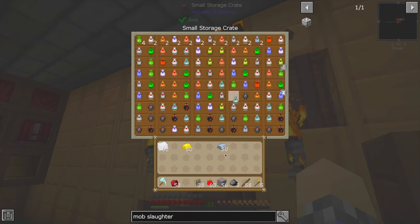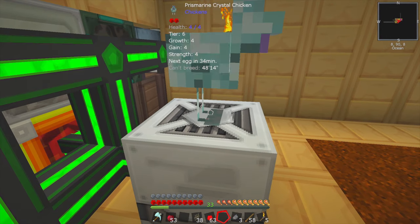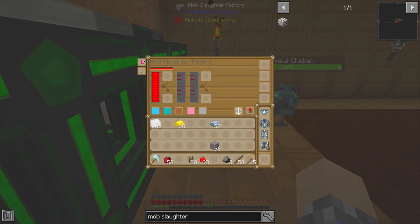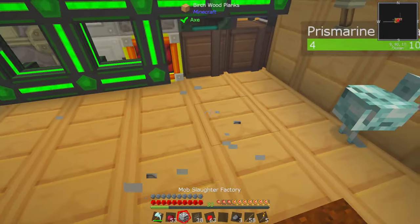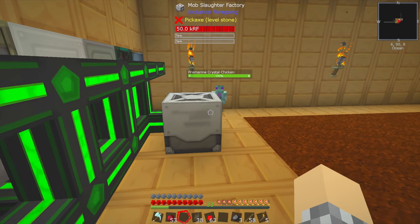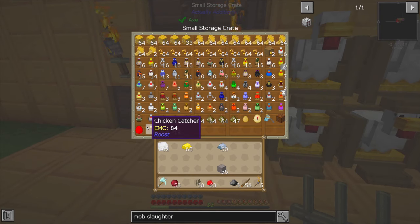Let's say that I had a prismarine shard chicken — can I put it inside of here? No. Of course not. How does this work? Do I right-click it on top of it? No. What is the front of the machine? So it's paused right now, so it won't run. According to the wiki page, it kills things in front of it, and I'm not sure what the front of it is. If I unpause it, it should kill that prismarine chicken... It's not doing it. Dadgummit. I should have known nothing was going to be easy today.